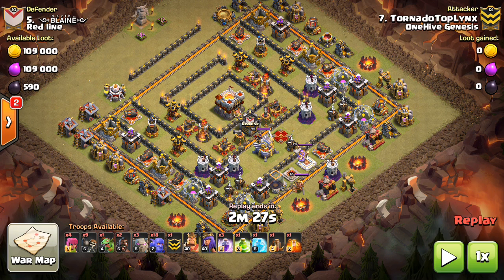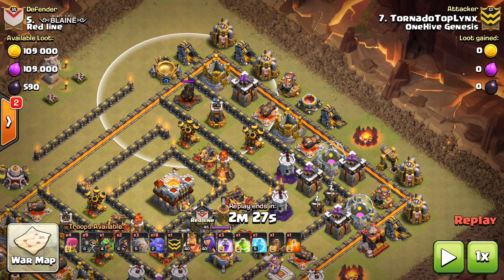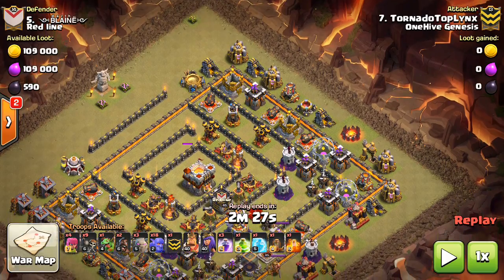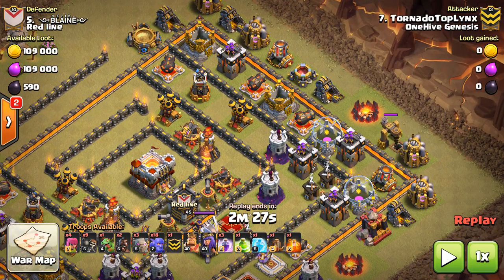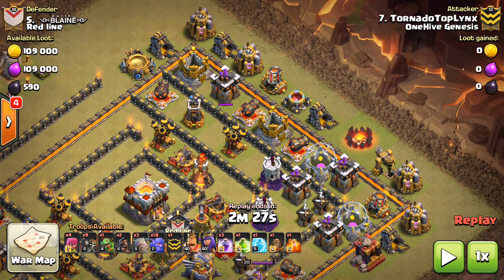I'm going to do one 10v11 — they're so important these days. This is a base I've seen a few times in certain matchups and I think it is a good base, but there's one clear weakness: there is such an easy funnel over here because there's just nothing there. The dead space, which can screw you if you try to come from this side, also serves as a funnel for one side. If you funnel on this one side, which Tornado Toplinks does, you don't even have to funnel over here. Makes it really nice, especially for bowlers, to come through and overpower the base.